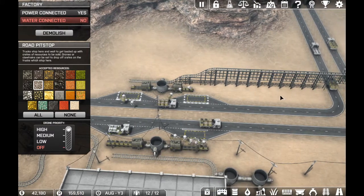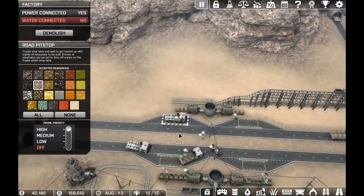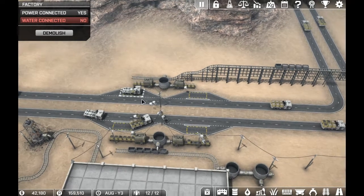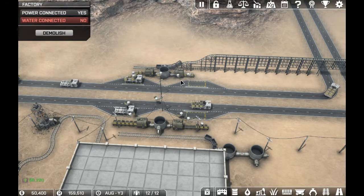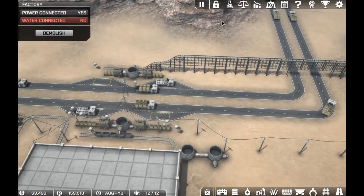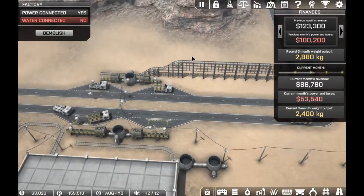We have got our first truck of iron going out. We're still in the positive, that's good. Oh, these drones are taking it over there — I forgot to do something. Before that one leaves, let's set this the same way we did with the other one to only accept coal. Did I do that one right? Yes, okay. We'll see how the drones react to that, and then I'll make the decision of whether we need to buy some more or not. I'm thinking that we probably will. The drones are kind of split up, and that one's getting that one pretty good.